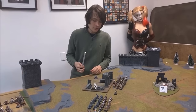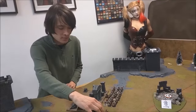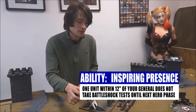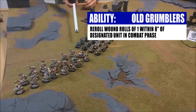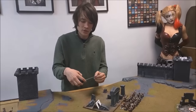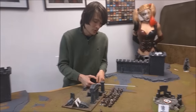Starting my hero phase — no one's within 16 inches for me to declare my Ancestral Grudge yet, so I'm going to make the Warriors essentially fearless with Inspiring Presence. The Longbeards are going to start grumbling about how weedy the Orcs are these days, giving me re-roll ones on everything within eight inches. That's the hero phase, so now everyone shuffles forward four inches.